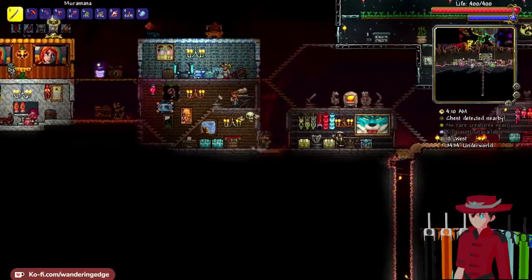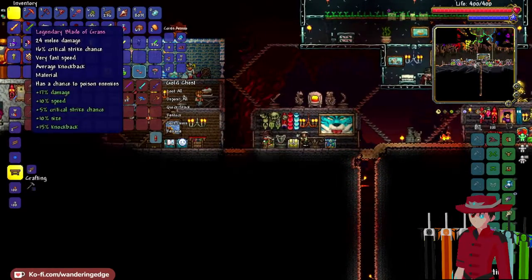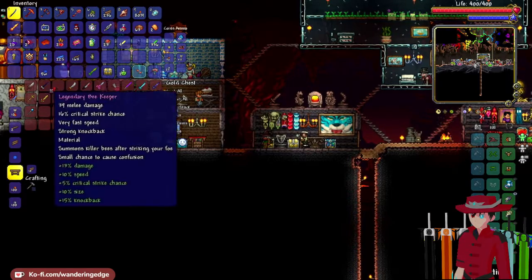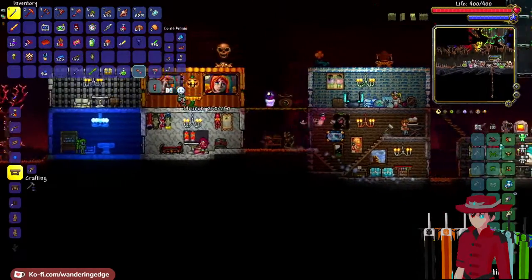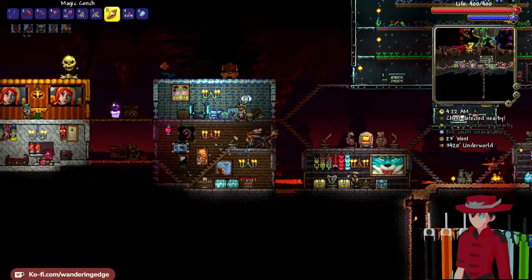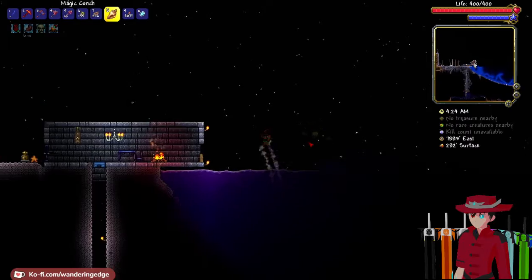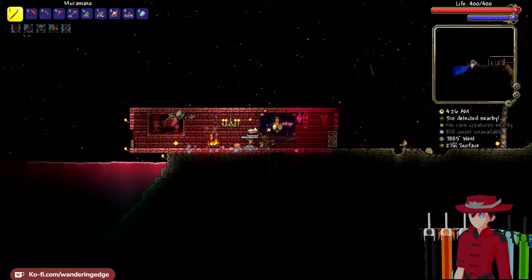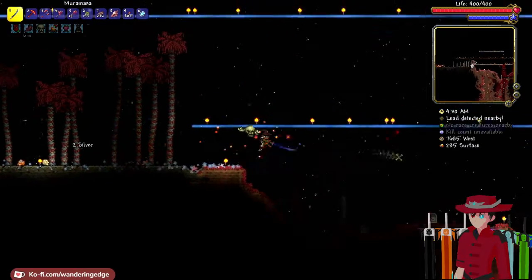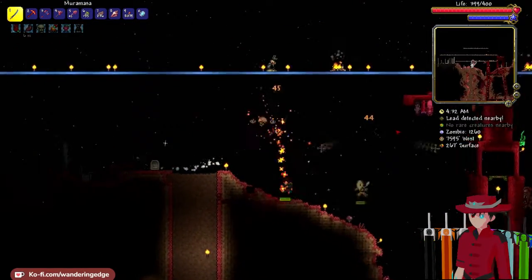All right, let's get forging. Oh no, we need the sword — Blade of Grass. This thing is actually weaker than the Blade of Grass, but I guess it's not forged though.